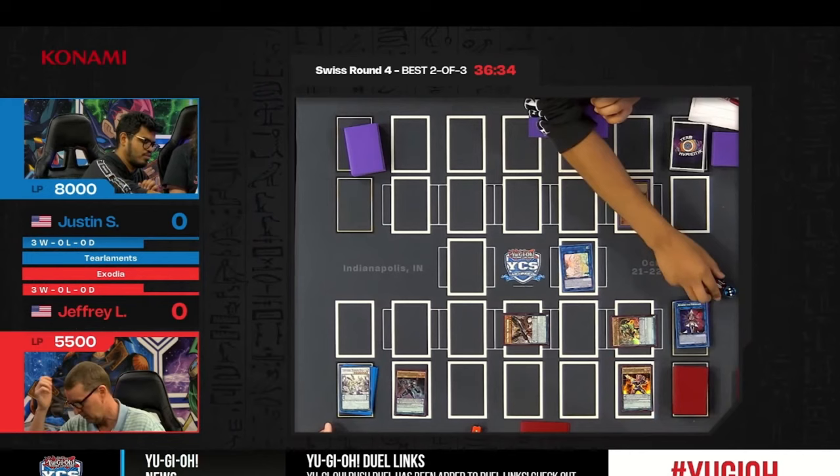Starting off with the special summon of Sharon, sending the Tierlements Cashe into the graveyard — we send to the graveyard and hit Rhino Heart and Soliac. DD Crow is a card partially commented on during the side decking phase. In Jeffrey's shoes, you don't want your opponent to have DD Crow — DD Crow on any of the Exodia pieces is game over. On the Blue Dragon Summoner it's equally devastating.